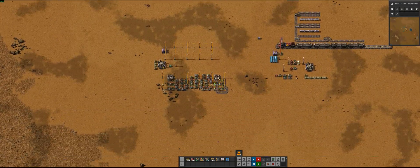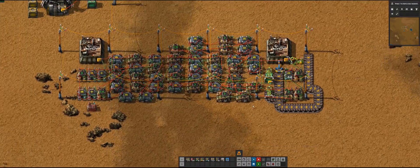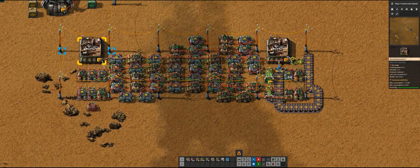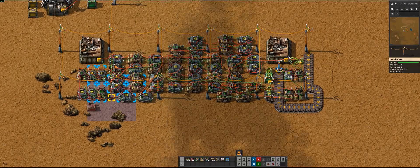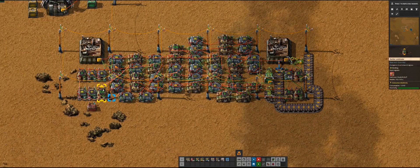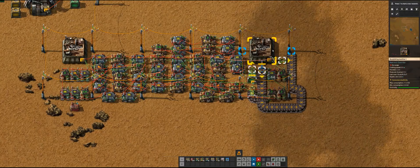I recently came back to Factorio for the first time in a couple years and I was really excited that they finally made it so you could wire up assemblers to the circuit network. I haven't seen anyone make one of these — I'm sure someone has, I just tend not to look around for inspiration. I just want to build things on my own. I call this thing a '3D printer.'